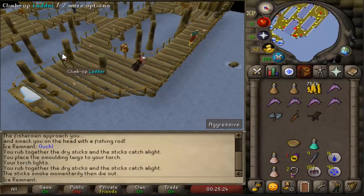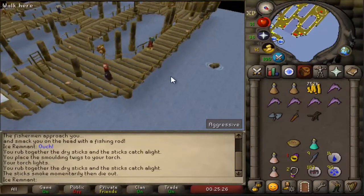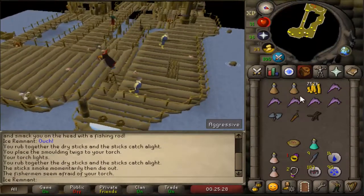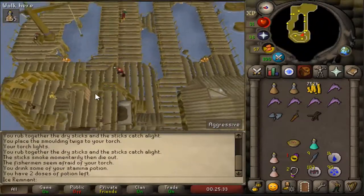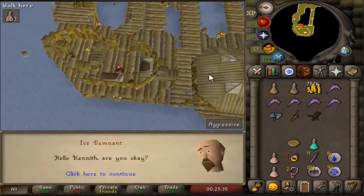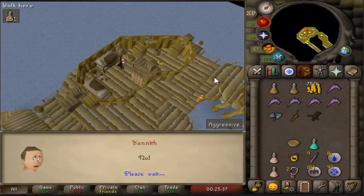Go up the ladder and talk to Kenneth. Kick in the wall, then talk to Kenneth again.